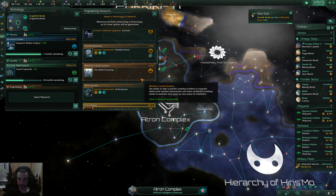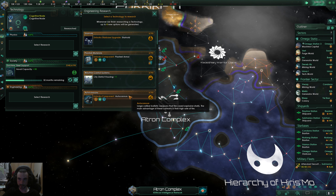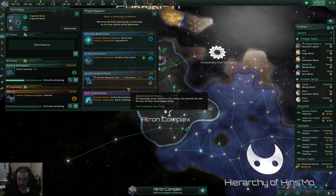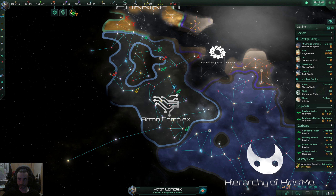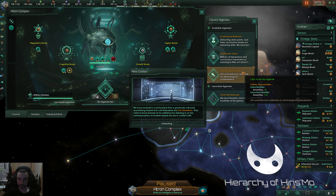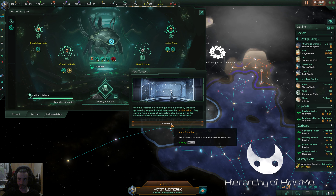Going for the unity — something I almost never do. We want that star hold as well so we can fortify our border. Going for auxiliary fire control, and we need a new agenda — probably going for this unity one.